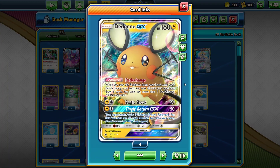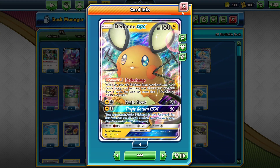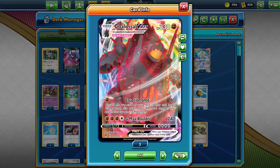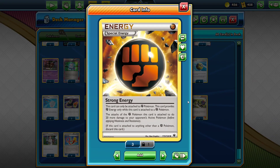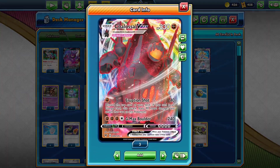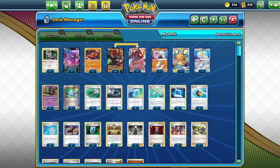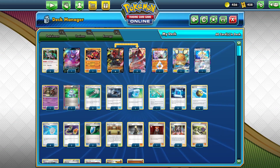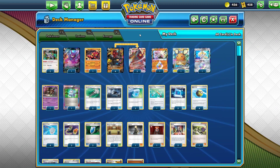Dedenne GX and Crobat V — the use of those is going to go way up. And Dedenne GX and Crobat V are both weak to fighting. Colossal VMAX is obviously a fighting type. In Expanded, you can use Strong Energy — it's the reverse of Stone Energy. Stone Energy reduces damage by 20; Strong Energy ups damage by 20. So if you get two Strong Energy on Colossal VMAX, you can knock out a Dedenne GX without even needing the Eruption Shot top card to be an energy, and another one gets you a Crobat V knockout.